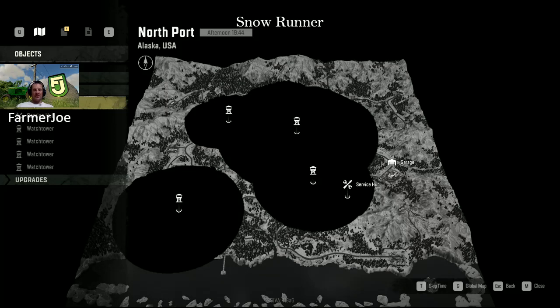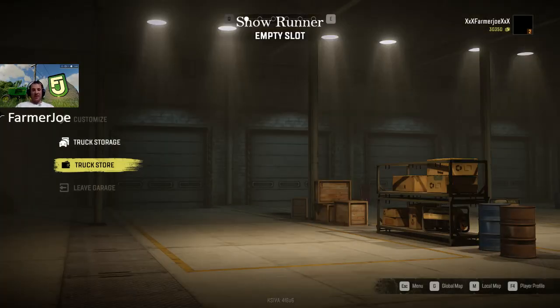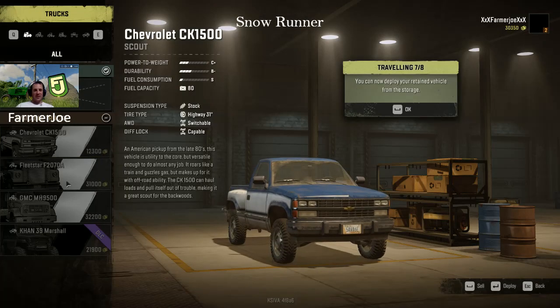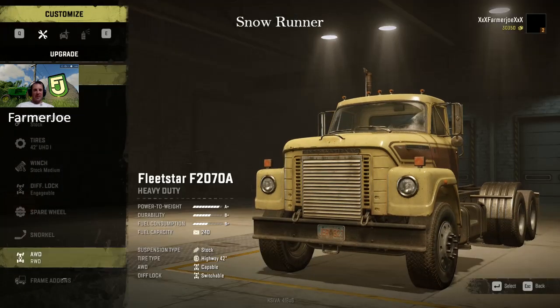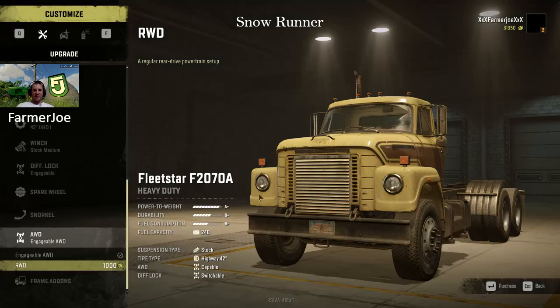We'll continue from where I made a mistake and go back to Alaska. That's where you're going next - the garage. Alaska is very difficult. Go into truck storage, get the Fleet Star, deploy it. Go out to customize - remember you got the upgrade for it. Go into the all-wheel drive upgrade, put in the engageable all-wheel drive, install that. Then go to your rear-wheel drive and sell that - that's an extra $1,000. Now you've got $31,000, you're doing not too bad.